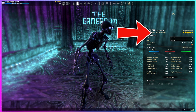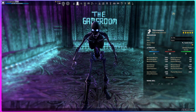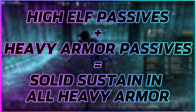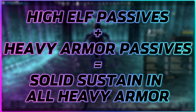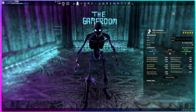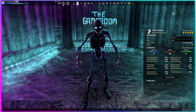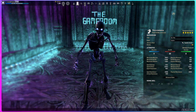For this build, High Elf and Imperial are most ideal with Nord being a close second. We're running a true hybrid setup split between stamina and magicka use. The High Elf spell recharge passive works perfectly for this, giving back a mix of both resources over time, which synergizes perfectly with the heavy armor passives — giving you this yin-yang scenario of restoring mag and stam both when you deal damage and take damage.